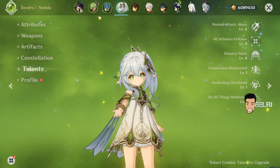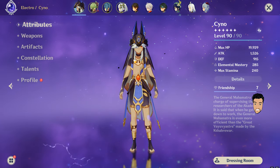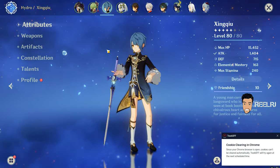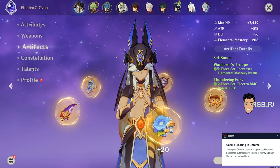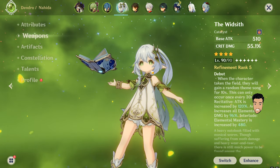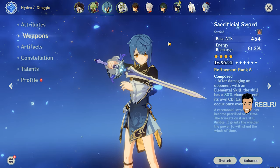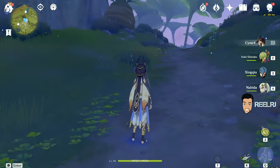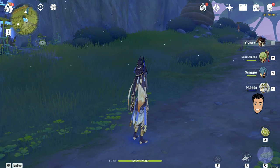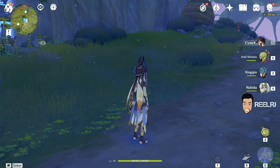These are my personal builds — I'm not saying you should build your characters exactly like this. There are many other options: you can go Noblesse on Cyno, four-piece Thundering Fury or four-piece Gilded Dreams on Cyno, four-piece Gilded Dreams on Nahida, or different weapons on any of them. That's my build, and now I'll show you the damage and performance. If you want to see more Genshin content, subscribe to my channel and hit the notification bell so you get notified every time I upload. Hope you like it — enjoy the rest of the video!